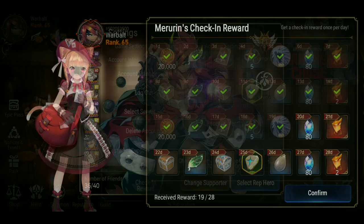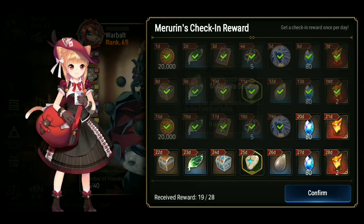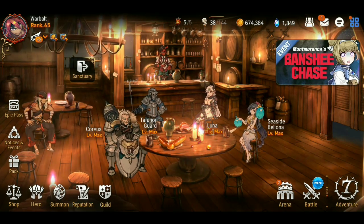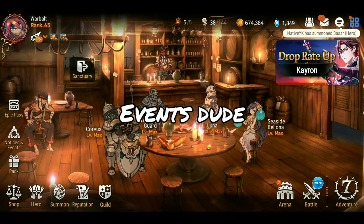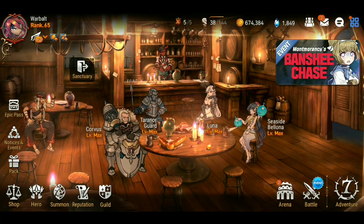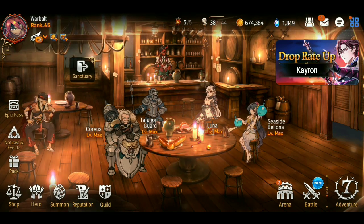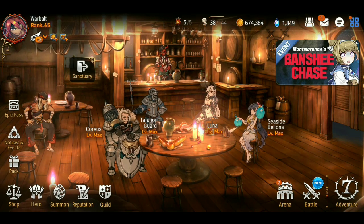You also get two a month from your logins — you get one on day 12 and day 26 of check-in rewards. You also get them throughout the adventure quests, as abyss quest rewards, and in the Automaton Tower. You can also buy the raid chest in raid and have a chance of getting a Molagora there — I've gotten about five or six from that. And clearing world difficulty, when you three-star a mission, you also get a Molagora.